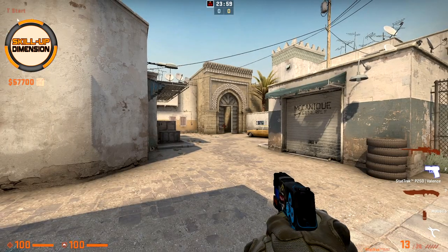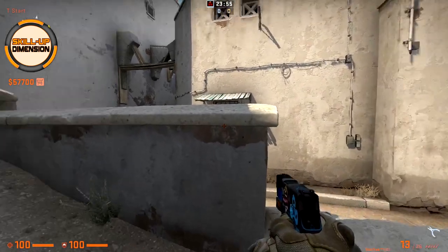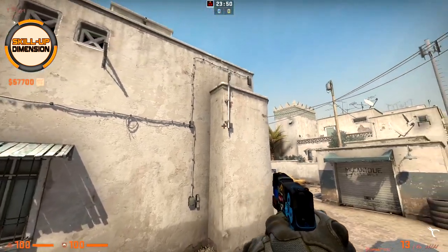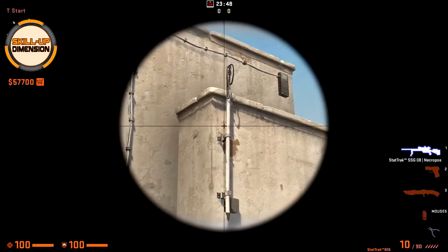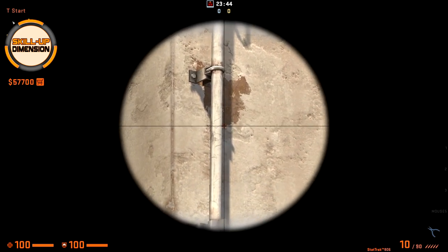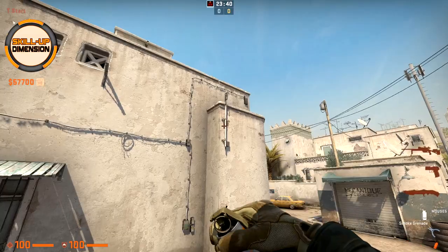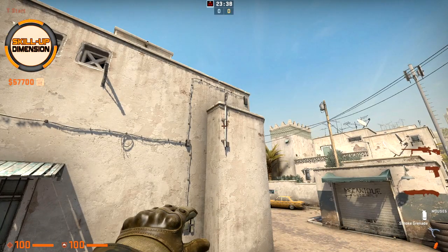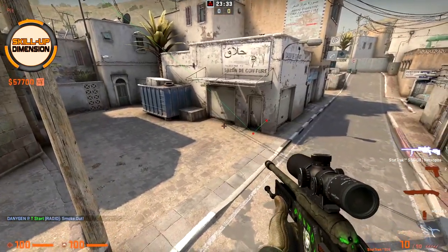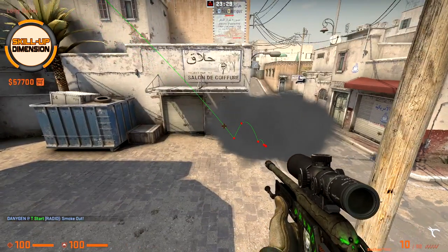If you want to throw a similar long corner smoke from this position, come towards the second stair and line up with the edge. As you can see this pipe on the wall — aim to the bottom and to the left side of the pipe, like this, and then just jump throw. Long corner is again smoked.